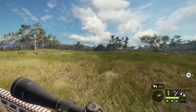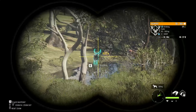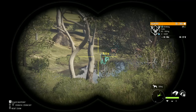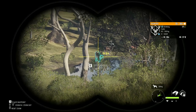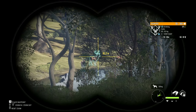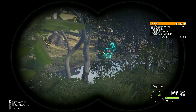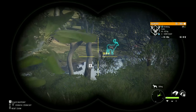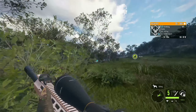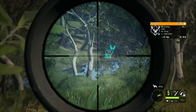Let me demonstrate with the semi-automatic, and then I will prove it with the bolt action as well. We have two deer here — a level four and a level three. I will wait for one of them to dip their head in the water, then shoot the other one that has their head up. I'm using the semi-auto Zara — watch how I do it.